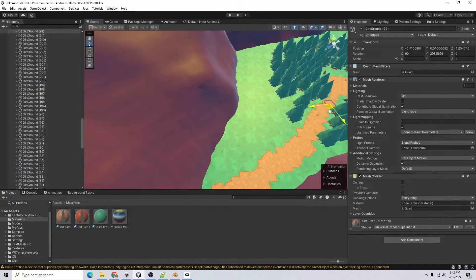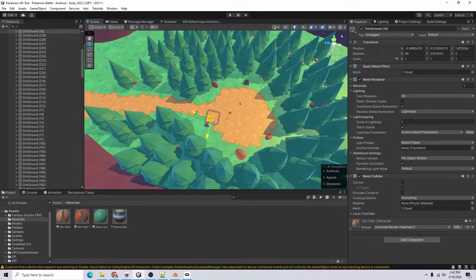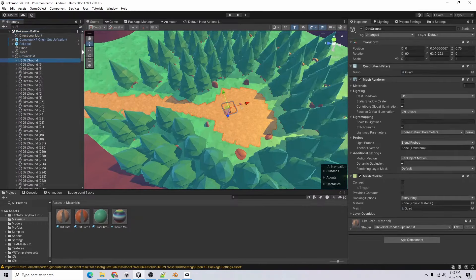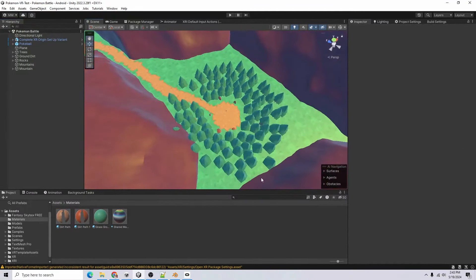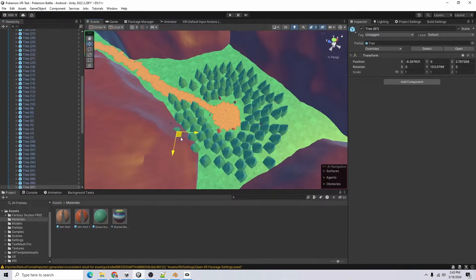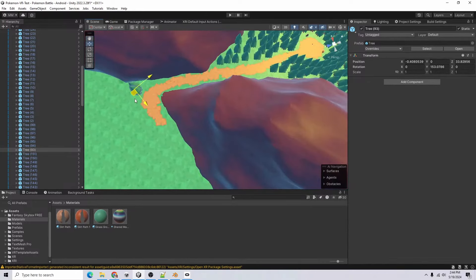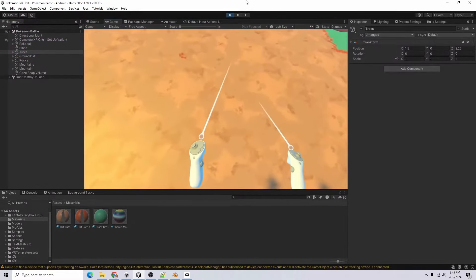Maybe I need to change the texture to a circle instead of a square — that might be where I'm going wrong. Let's expand this a little bit and make it look pretty. Save that, go back to our dirt, do the rotation again. Now I can fill in the area with more trees and remove trees that are in weird places. Maybe trees can also be over here. Let's take another look at how this looks in the game — mountains looking good, got our little mountain pack, and our Pokeball.